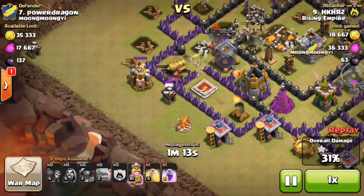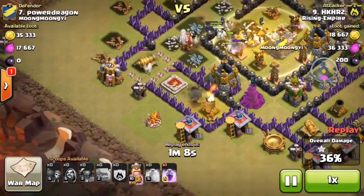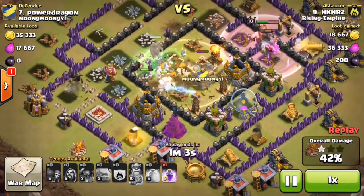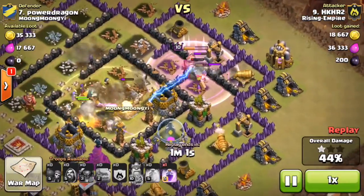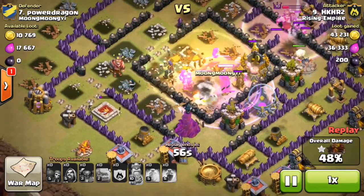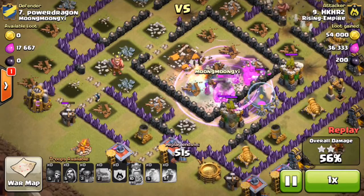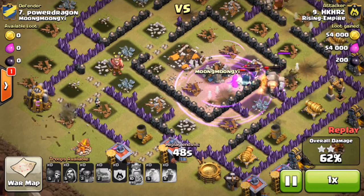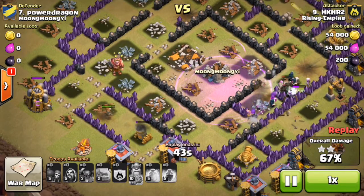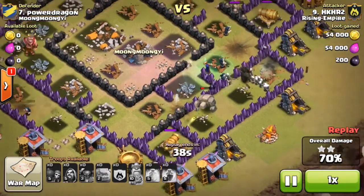The Wall Breakers get the center enclosure open, get the Cannon enclosure open, and open up the Mortar enclosure. The King is doing his thing and the troops in the center are being Healed — the Golem gets healed up to about half health from almost none. The PEKKA is surviving under the Rage spell and all the troops are just destroying everything in their path.